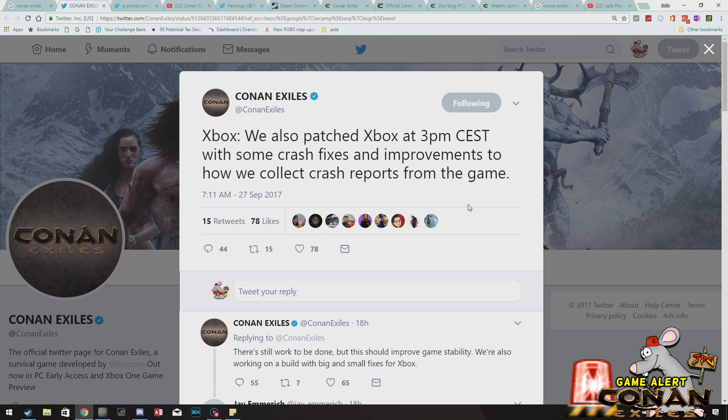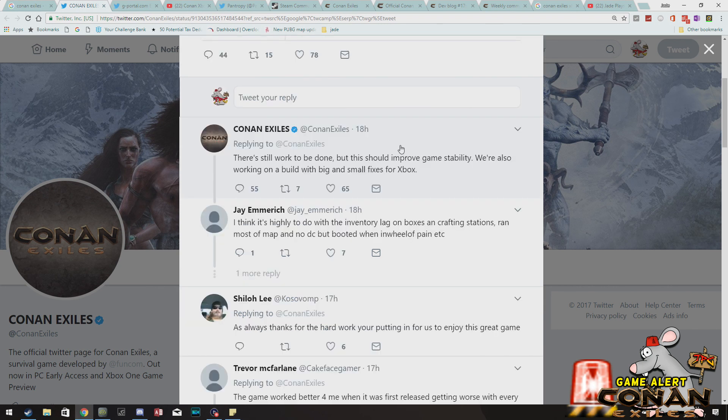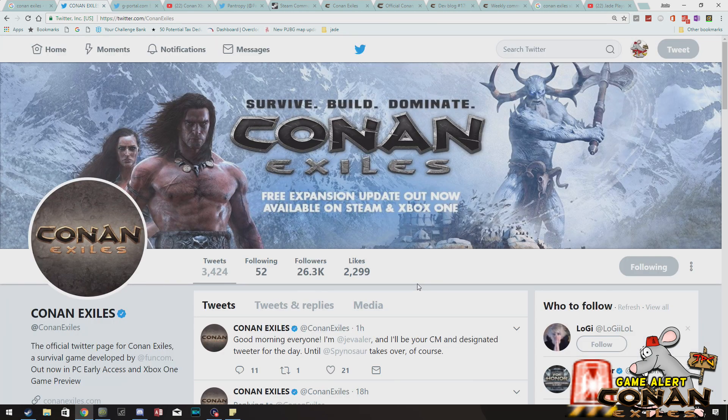Yesterday there was a 7GB update for Xbox One for Conan Exiles. Now while again they're quite light on the specific actual patch notes and what it does, it's just generally put here on Twitter that it fixes lots of crash issues and improvements. The devs do say they are working on a big update as well that should improve a lot more things in the future. It's still very hit and miss the updates that are happening at the moment — they may fix certain things but they tend to break a lot more.